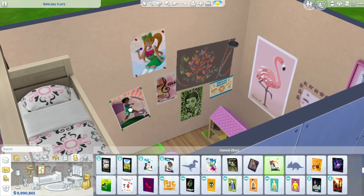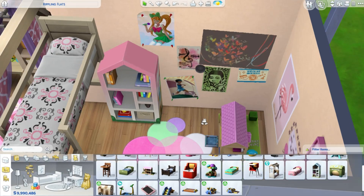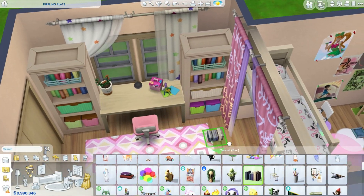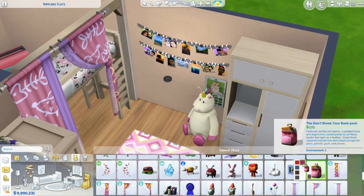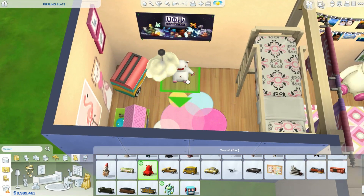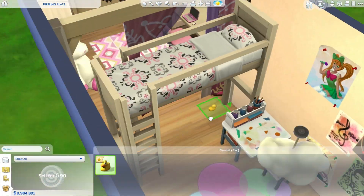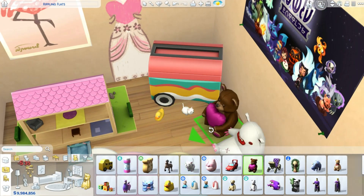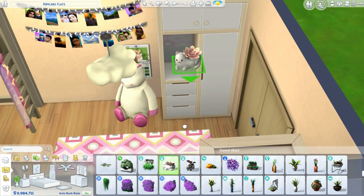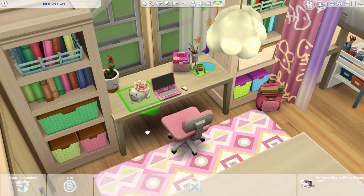You can have a nice play area on the other side that only children and toddlers can access — teenagers, adults, young adults, and elders are all too tall. I think it's a nice fun idea for kids' bedrooms. The room costs about 13,000 simoleons so it's a pretty expensive room, but it is the bigger room I built. I really wanted to make it look cute, all pink and nice — that was the vibe I was going for.